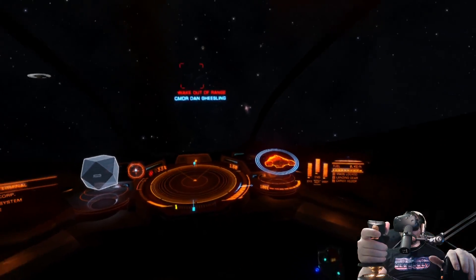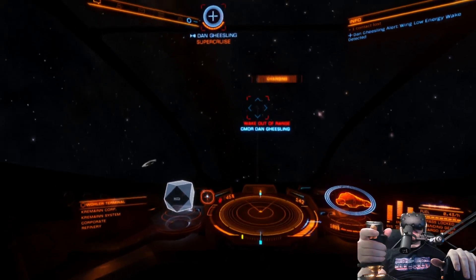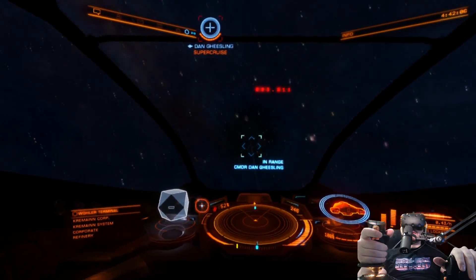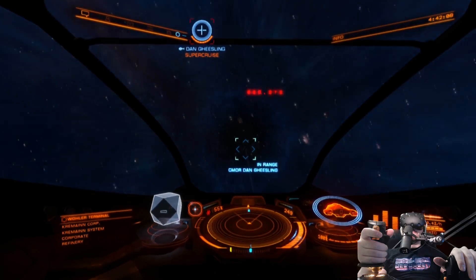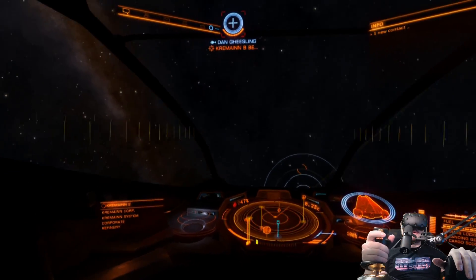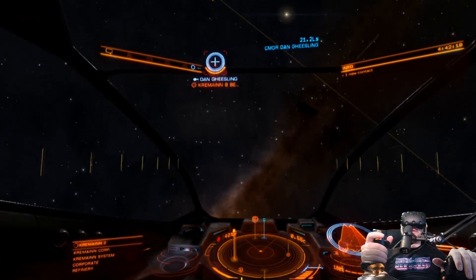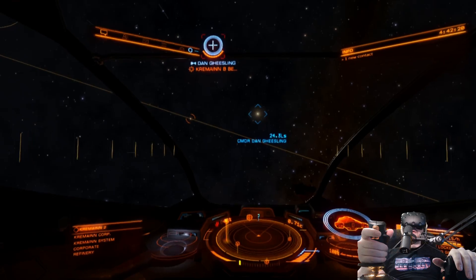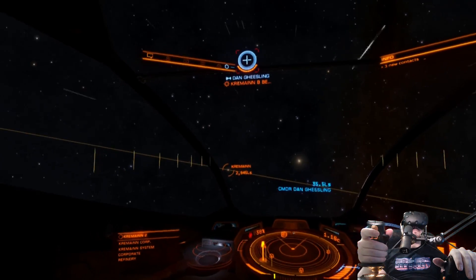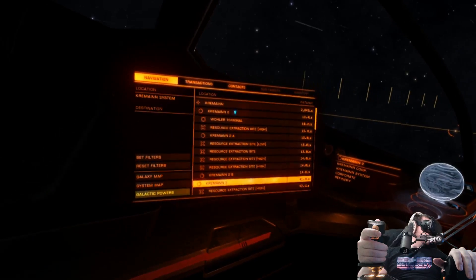Get to Super Cruise and then we should be good. Once we're in Super Cruise, I'll walk you through how to set your hard points. Bear and I each bought a warrant scanner, so now anytime we see a ship, instead of firing on it — it's a cool little way it works — you scan ships and it gives you additional bounty information, tells us if they're wanted. If they're wanted, we can kill without recompense.